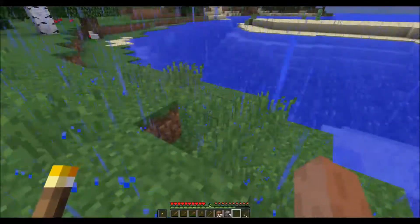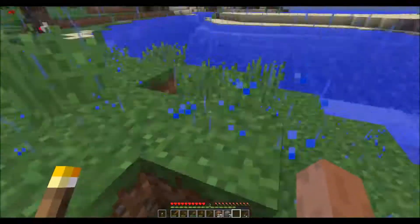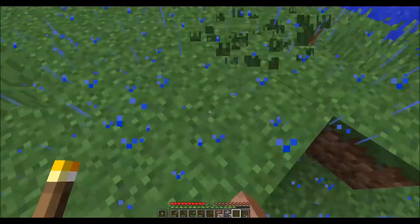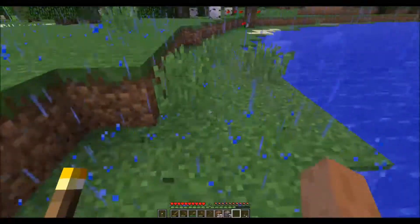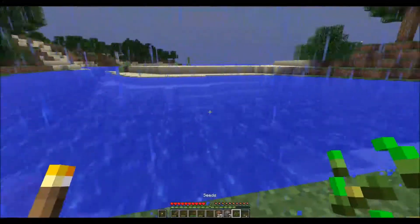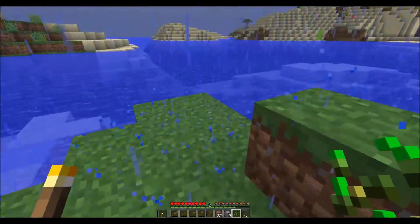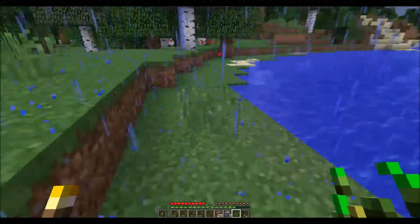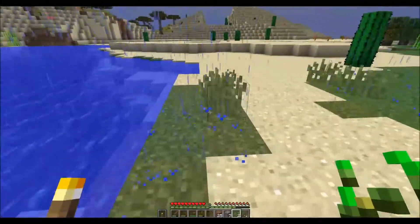We're also going to want to get some seeds. See this little tuft of grass that's grown here — you have a grass block, which is like a flat lawn you'd normally see, and then you have the one-tall and two-tall version of the grass. Some of that, if you hit it, has a chance of dropping what's called a seed. By collecting this I can now create what's called a wheat farm — I plant this and it will grow wheat, which is a food source.